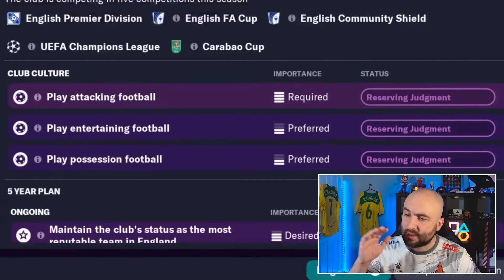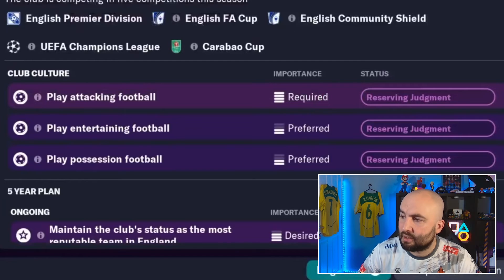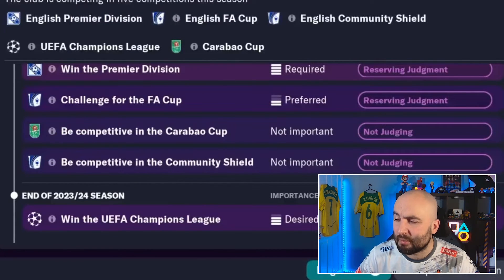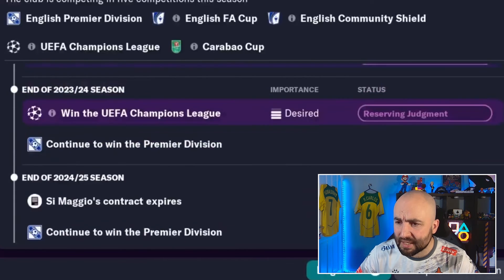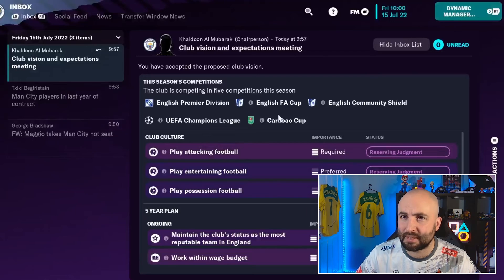The board will come to you and tell you what they expect while you're manager. They want attacking football, want you to challenge for the Champions League, win the Premier League, and challenge for the FA Cup — all the things you'd expect of Man City. You can accept by pressing Y, or go in and negotiate. I'd recommend just accepting when you're first starting out. Don't overpromise — just accept the board's vision for now.